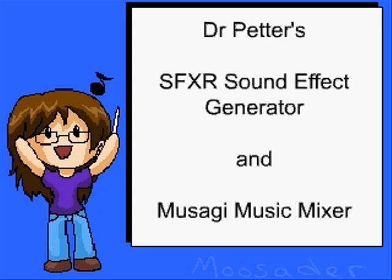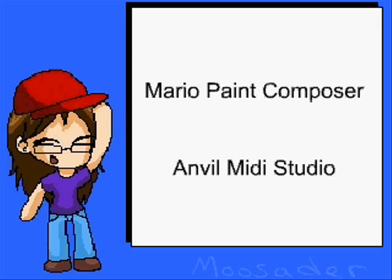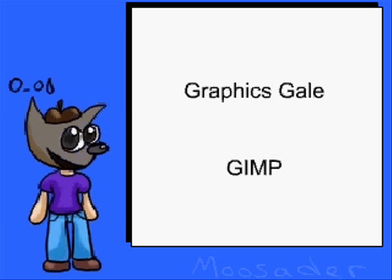Dr. Peter has created two useful sound apps. SFXR generates retro-sounding sound effects for you, and his Musagi tool is a music mixer, which also has a lot of retro-sounding samples. Another couple of music creation tools are Anvil Studio and Mario Paint Composer, though Mario Paint Composer doesn't really have a wide array of instruments. For spriting, you might try GraphicScale — it's a shareware app made specifically for making animated sprites, and it's free to use. You might also try GIMP, which is more of a paint program than a spriting one, but I know people who sprite with it also.